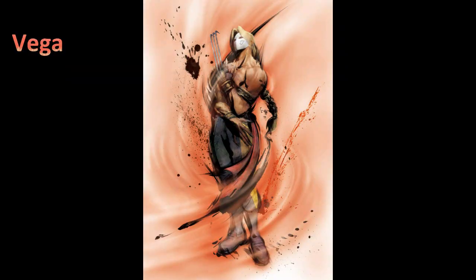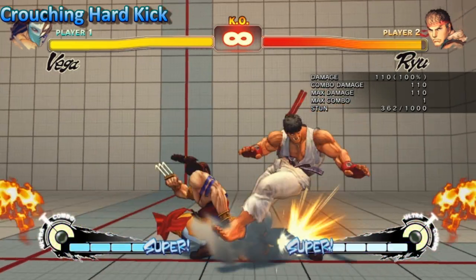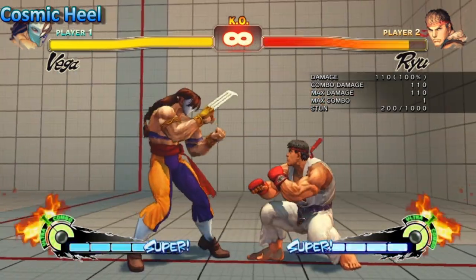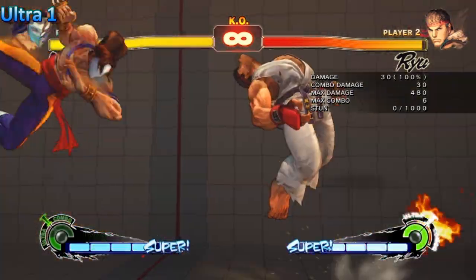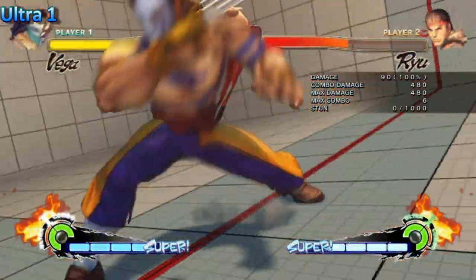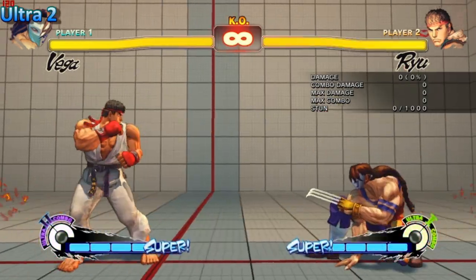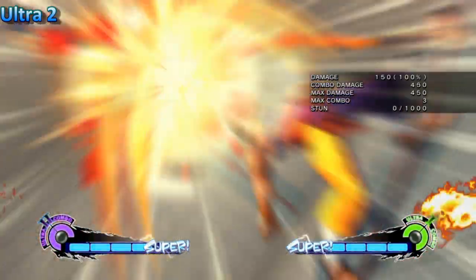Vega is yet another character in 2012 to see some buffs. Starting off with his crouching hard kick, this received a straight damage buff from 90 to 110. Cosmic Heal now has 1 more hit stun frame and can also be comboed to Ultra 1. Ultra 1 improved on the hitbox so people have less chance of falling out. Ultra 2 had a nerf — it was 8 frames of startup, now it's 9.